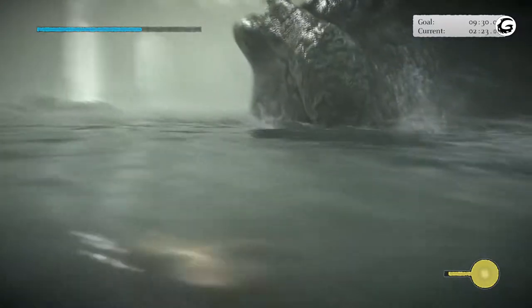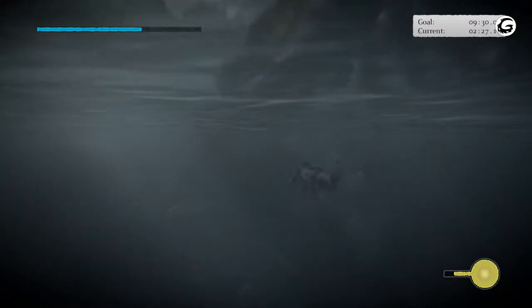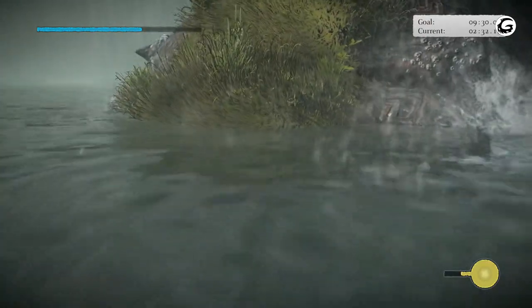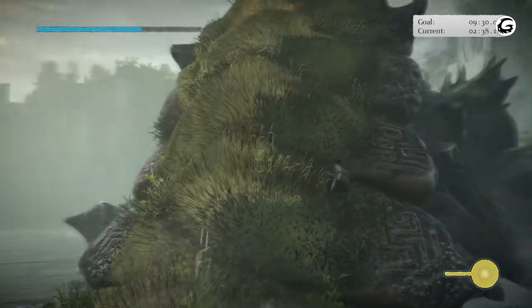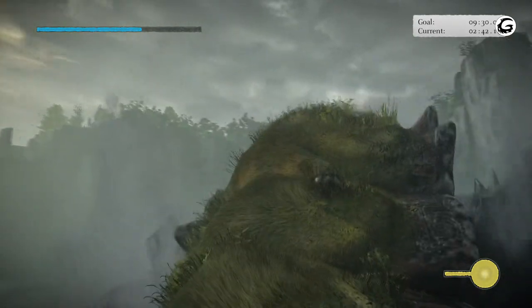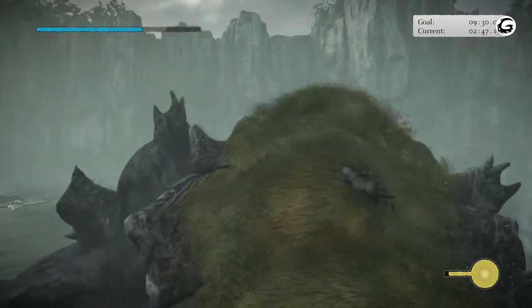Now go to the left, around his arm or leg, get to his back again and climb up — do the same thing. For some reason the second time it's a lot easier to climb him. Get to the top of the bump, jump up, top of the bump, jump up. He's going to do his regular shake, just hold on — same process, pretty easy.